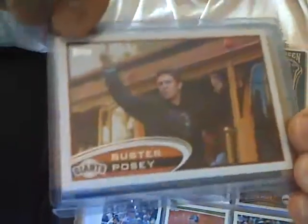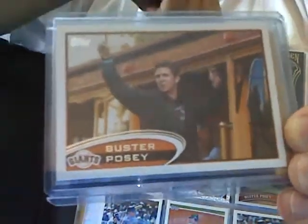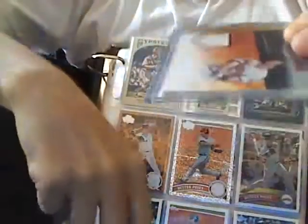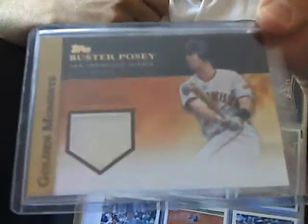Along with the Cable Car Short Print. Love the Cable Car Short Print — it's on the parade, from the first parade, 2010 of course. And then a relic card, a jersey card of Mr. Buster Posey.